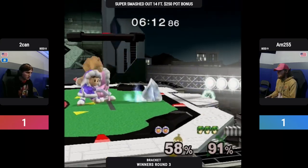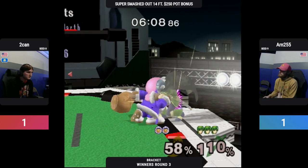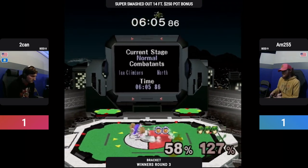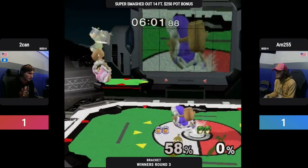Forward smash on Nana there. See if he can capitalize on this legendary situation. For the handoffs. Tied up 2-2 here, 58% with extra credit for Arn.